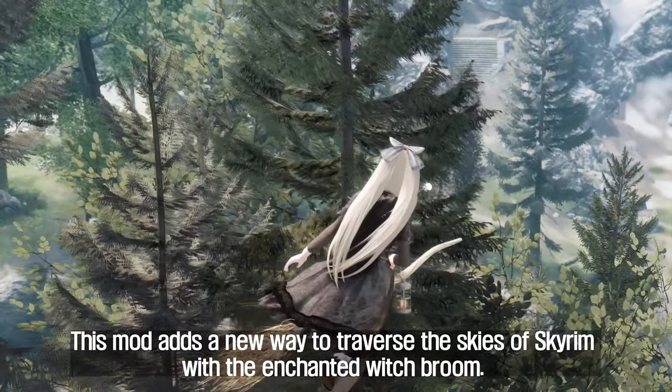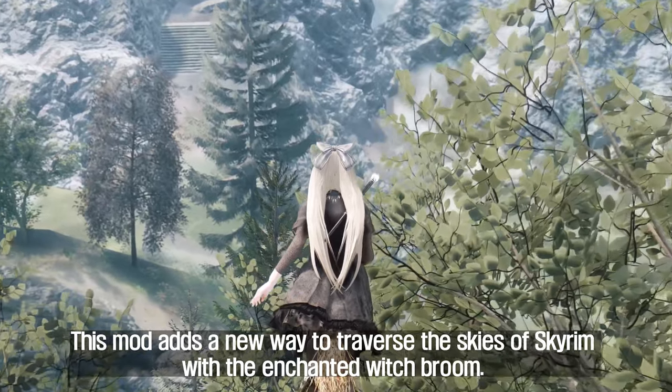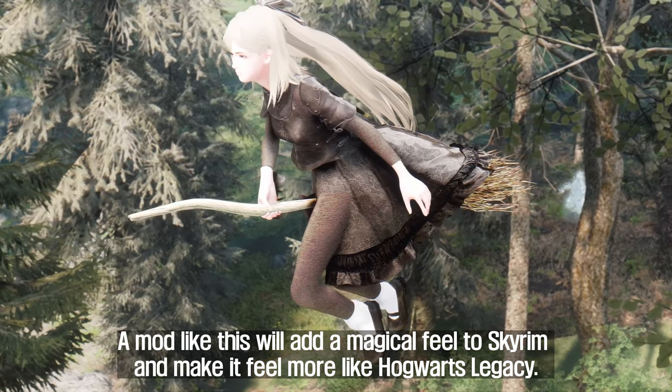Third, we have the Paraglider mod, inspired by Legend of Zelda: Breath of the Wild. This mod adds a new way to traverse the skies of Skyrim with the Enchanted Witch Broom. A mod like this adds a magical feel to Skyrim and makes it feel more like Hogwarts Legacy.